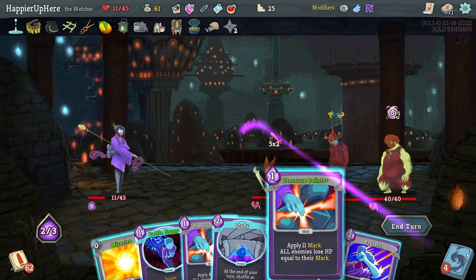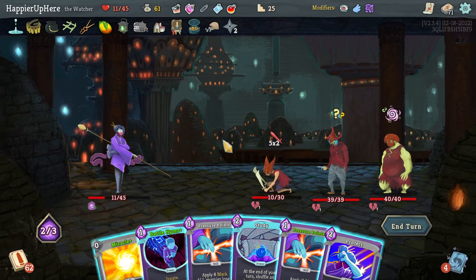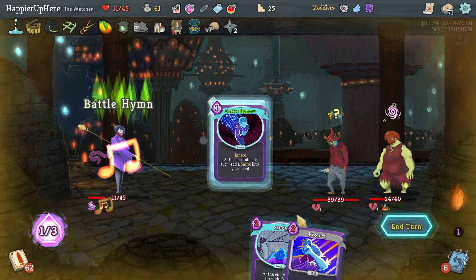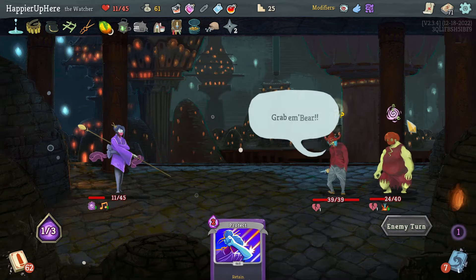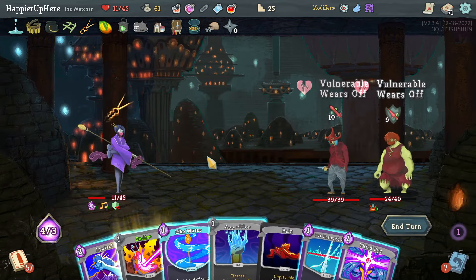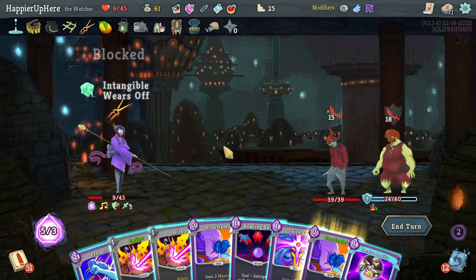I will have to draw and play the Oppression this turn — or I can just grab the Protect for later. Then Pressure Points kills this one. Let's just do Pressure Points there and another Pressure Points here, then I'll play the Battle Hymn. 19 incoming there — is an Apparition, that's good. Let's just do that and avoid any damage. This looks fine next turn.